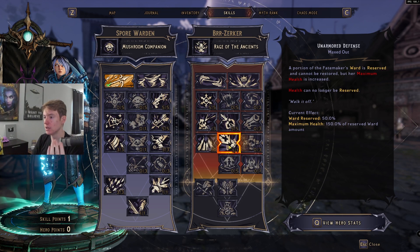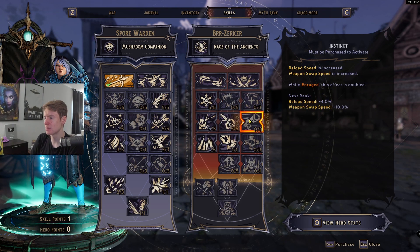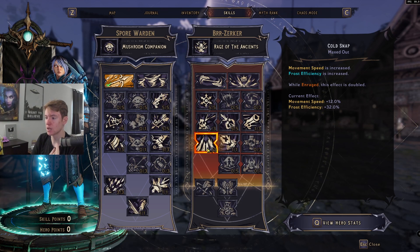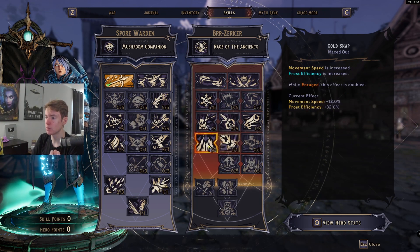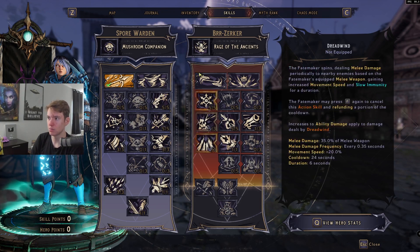I have a point left over — you can do literally whatever you want with it. I went with reload speed and weapon swap speed, but Frost Efficiency isn't going to be all that great while leveling. It's just a little bit more damage, not significant.